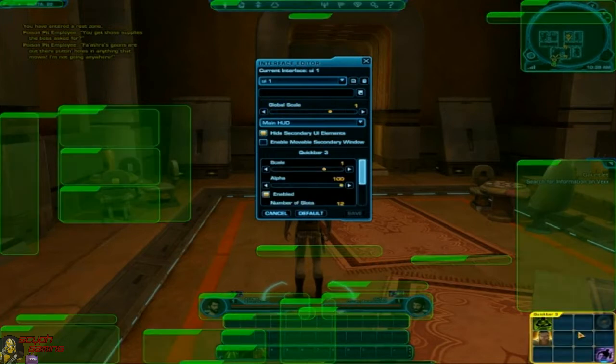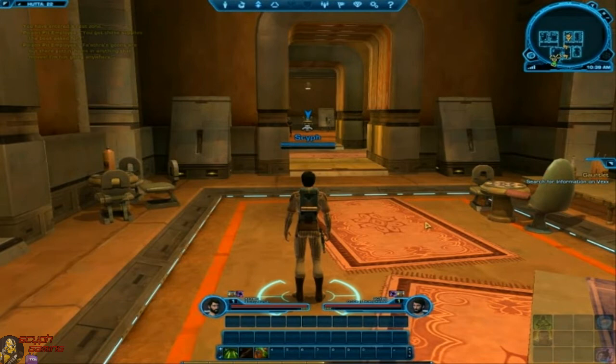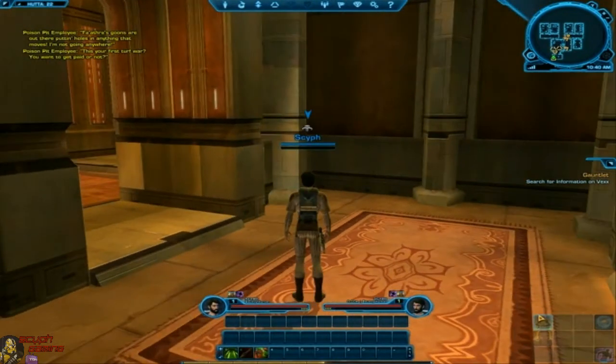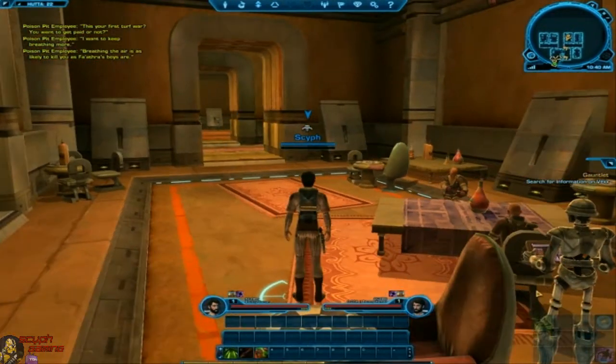Let's say I want to adjust this quick slot bar and make it more transparent so I don't always have to look at my buffs and general stuff I don't use a lot. I'll put the transparency at about 25%. If you hit save, it saves to UI 1. Exit out and you have a nice transparent little box down there. I hotkey all this stuff anyway, so I really don't need to see it, but I know it's there.